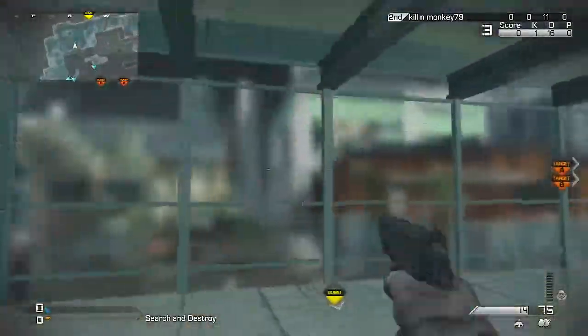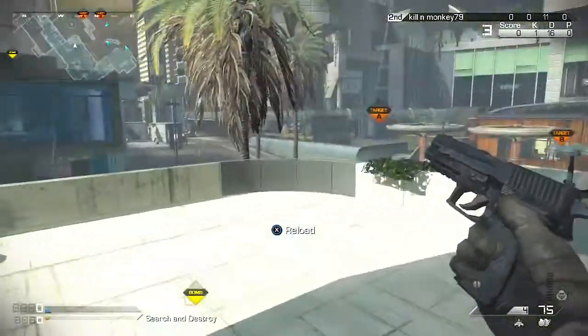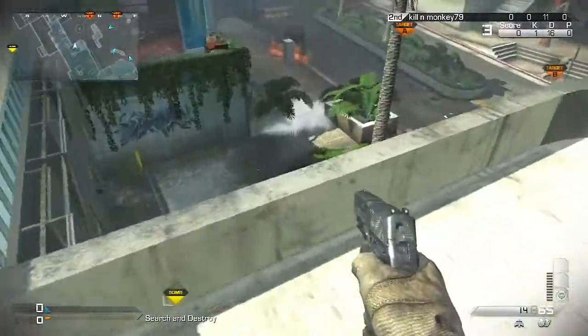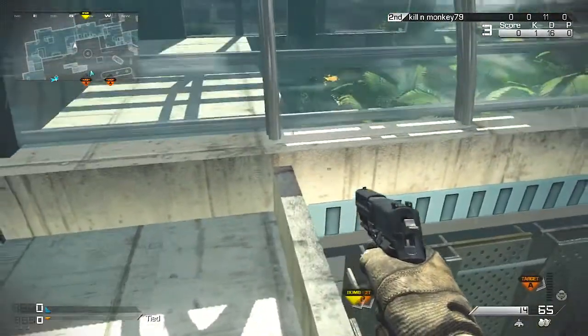You can do this in a ranked game — I wouldn't do it, but if you wanted to you could. You can take the bomb up here, hide inside that building, and people probably won't be able to kill you. You can piss them off if you control them.